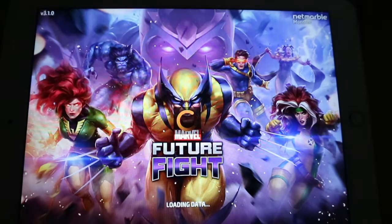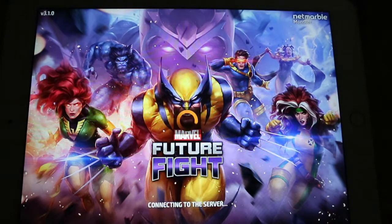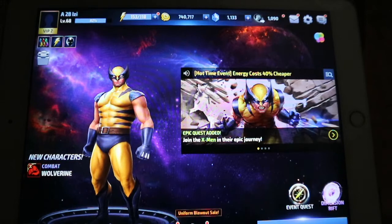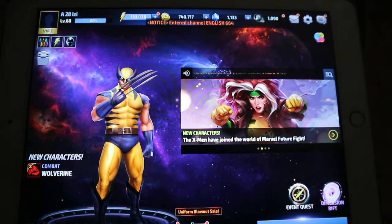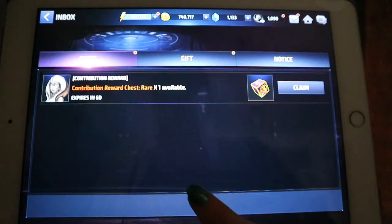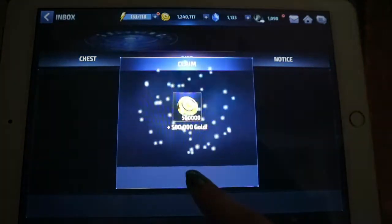The game we play now is Marvel Future Fight. It's completely different — they've just added X-Men, literally today. This is the front page. My name is Izzy, and I'm in an alliance called A28. If you play the game or are going to download it, come join our alliance. Here is where the alliance all chat to each other — you can share when you've upgraded someone.